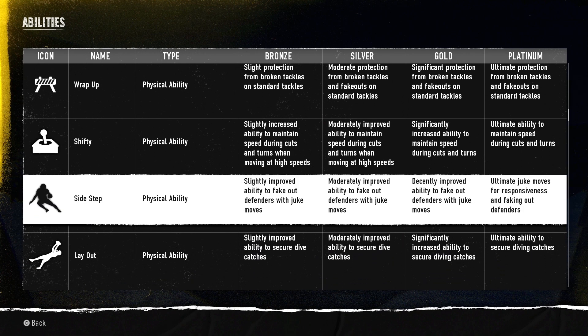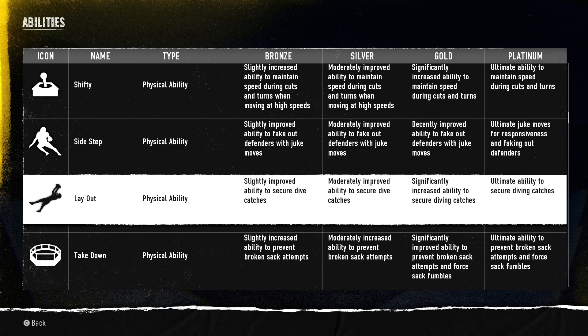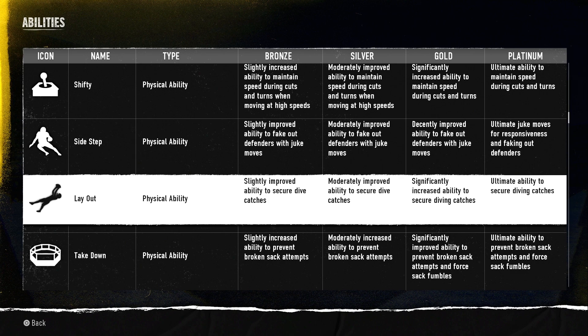Sidestep is a physical ability — slightly improved ability to fake out defenders with the juke move. If you have Shifty, Sidestep, and 360, those are the three best abilities you can ever have. Shifty alone — maintaining speed during cuts and turns at high speeds — is incredible. Add Sidestep and 360 to that and you'll be unbeatable. Layout is a physical ability — slightly improved ability to secure dive catches.